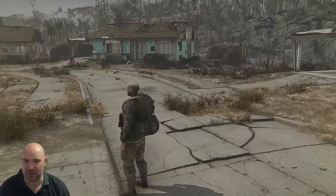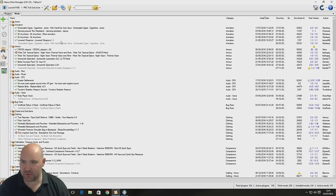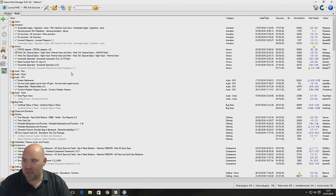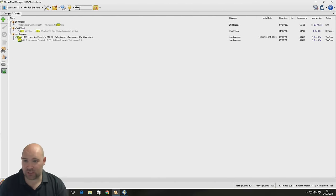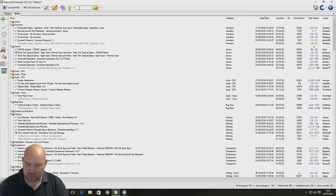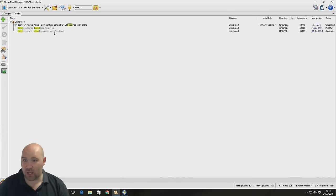A few things I want to say before we get started. First of all, if you are playing on PC and you already have lots of mods installed that add plants, trees, and stuff that might change the area around Sanctuary, you may want to turn those mods off, even if just temporarily. If you've got any mods installed that allow you to scrap everything, you may also want to turn those off as they can conflict.